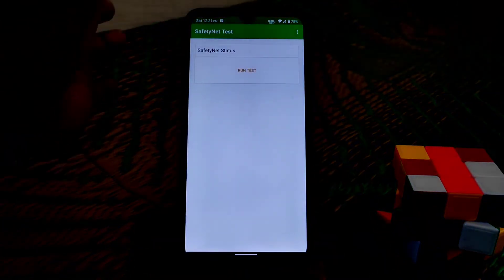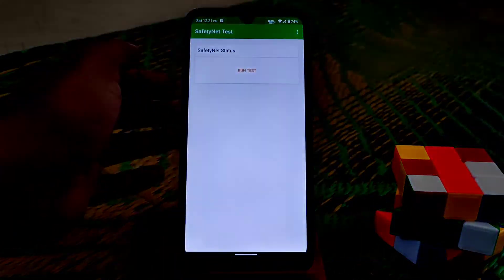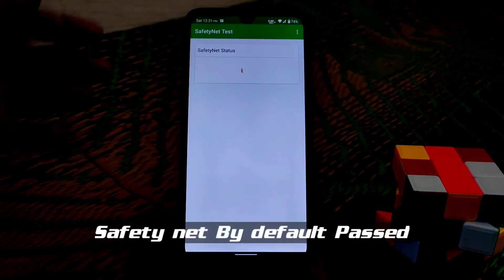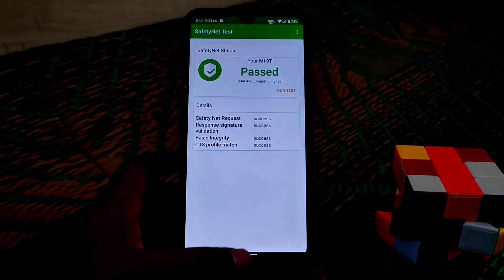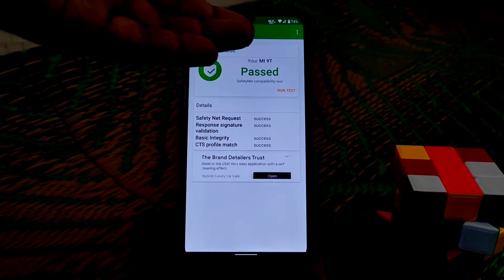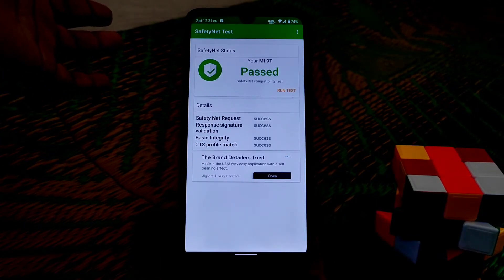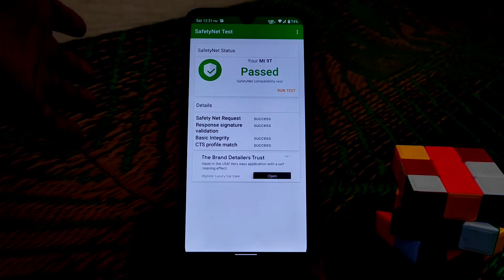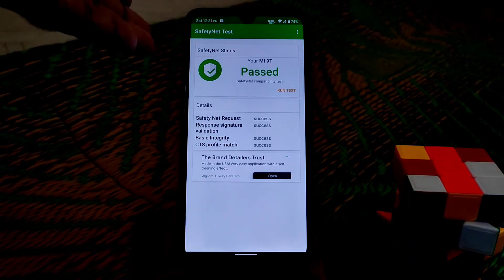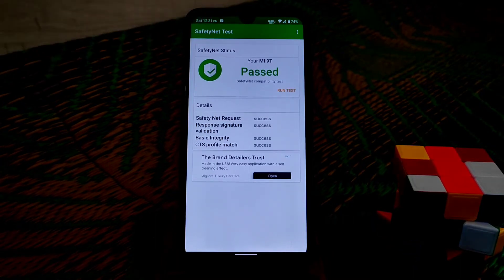Now let me show you the safety net issue. I have already rooted my device — you guys can see here the Magisk I have already installed. By default you guys will get safety net passed. Don't be confused with mi90 — I have flashed a module, as I mentioned in my previous videos, to force the low and maximum frame rate that doesn't natively support our Redmi 7. That's why it's showing mi90 here, so don't worry about that.